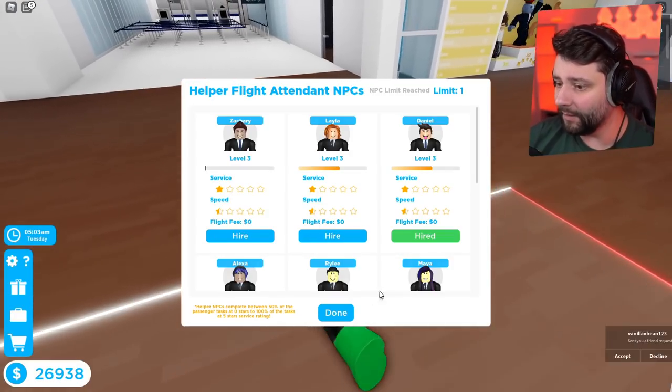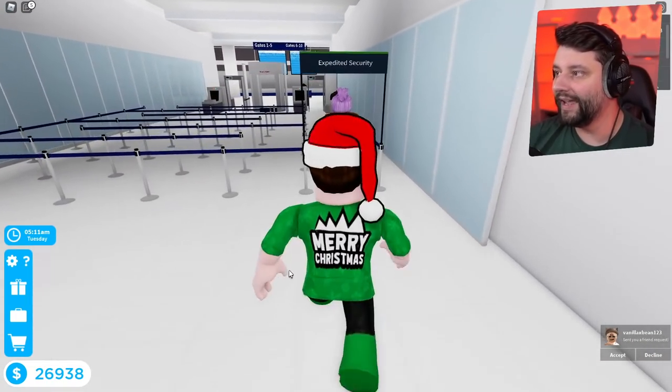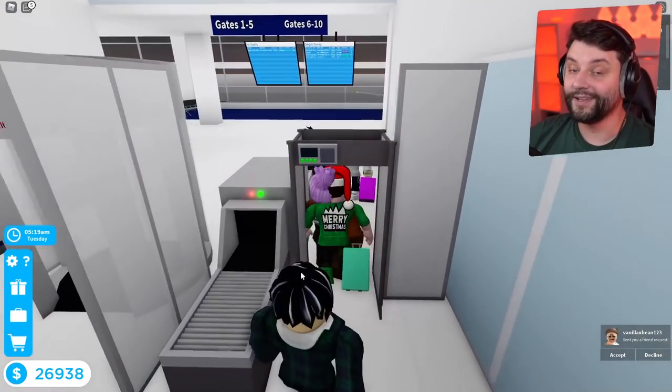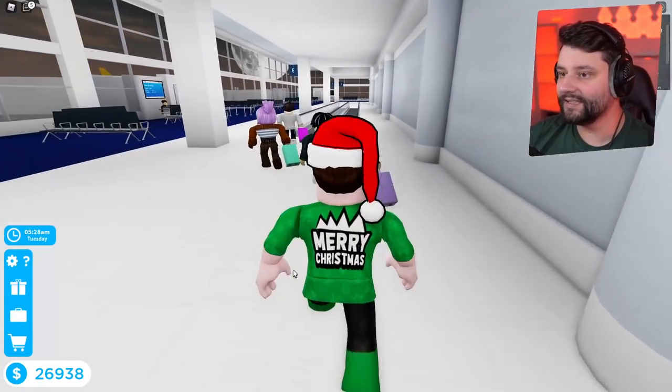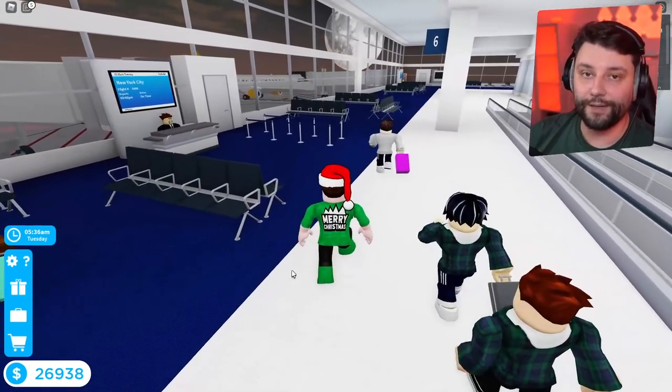So we're gonna hire this Daniel right now, get him on the plane, press done. I'll do no events so we can land the plane as quick as possible, and we are going to try and make him do as much work as possible. We're over at gate six in this direction. Obviously you have to train him up — the more you train him, the better he becomes.